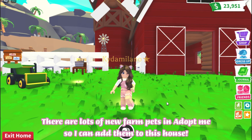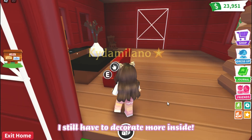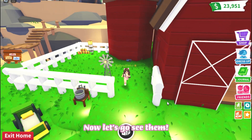There are lots of new farm pets in Adopt Me, so I can add them to this house. I still have to decorate more inside — I'll do this later. This is where I can put the new animals. Now let's go see them.